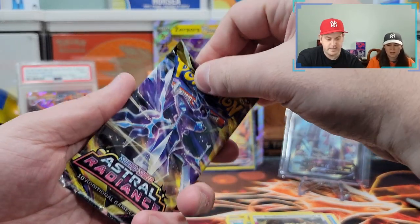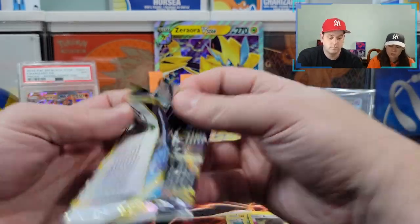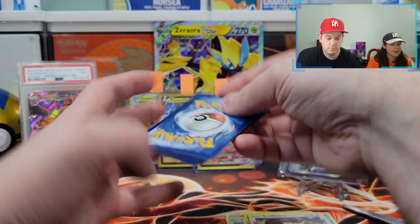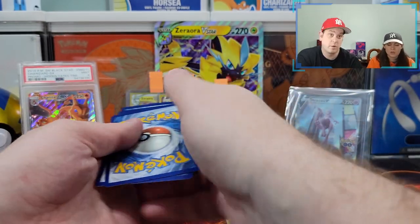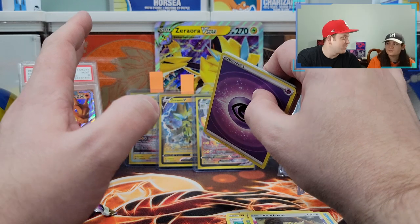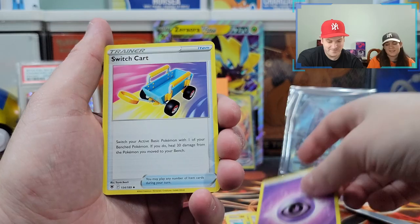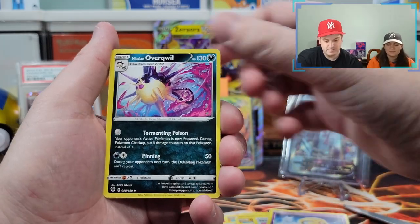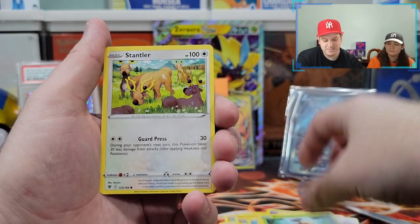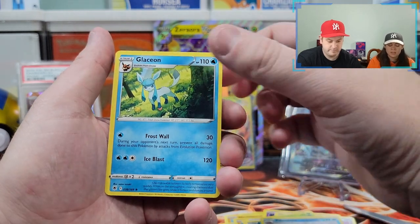Astral Radiance — there are some good cards in here. I want the Starmie and I want the Hoopa, both from the Trainer Galleries — they look amazing. And I'll take any rainbow, any gold, or any Alt-Art. Psychic energy, Switch Cart, Ooxie — I'm tired of you. Oshawott, Hootoot, Cricketot, Stantler, Piloswine, Reverse Hollow. And now they're done. It's okay — there are still more packs.